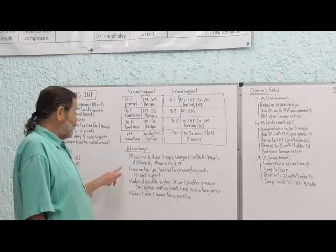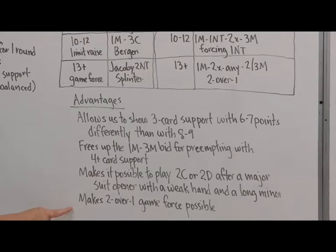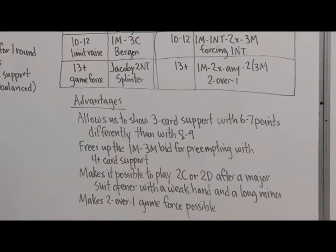A second advantage of the forcing no trump is that it frees up the one major, three major bid for preempting with four-card support. Here are two other advantages that don't relate directly to raising partner's major: it makes it possible to play two clubs or two diamonds after partner's major suit opener with a weak hand and a long minor.